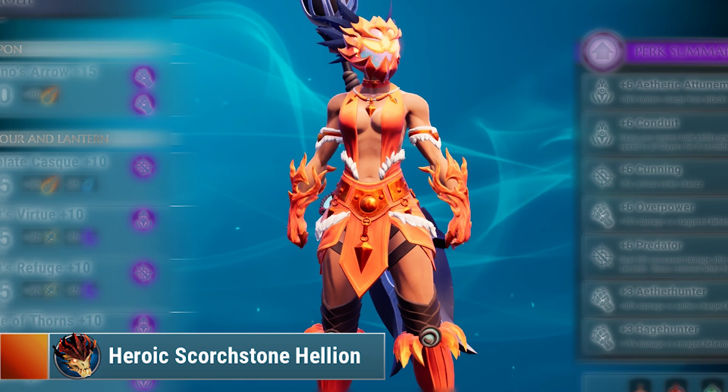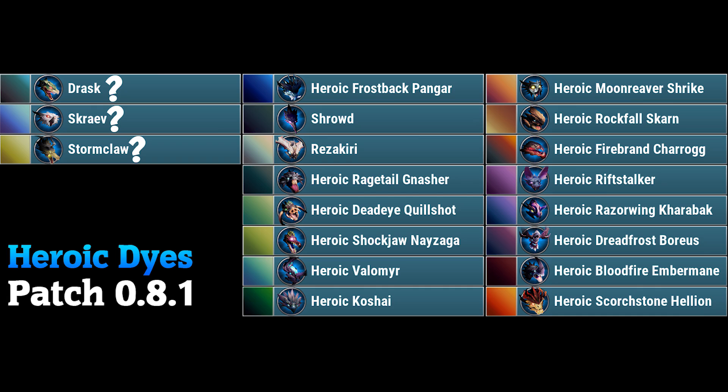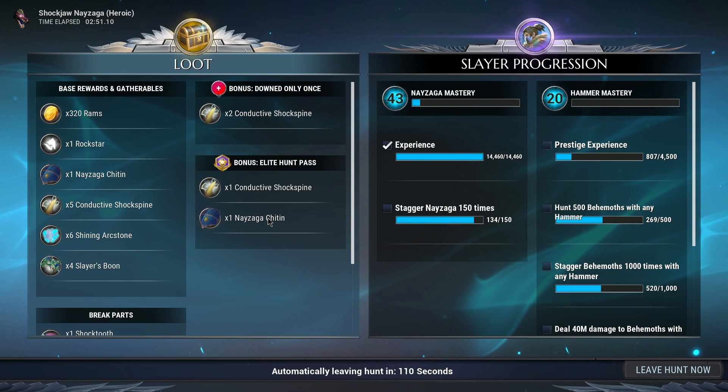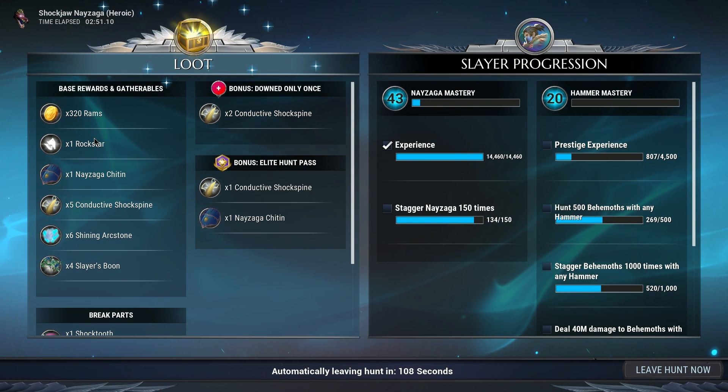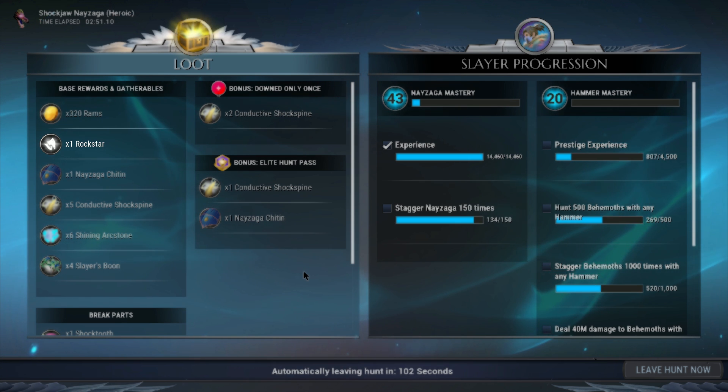Pay attention to the bottom left corner — I'll be showcasing which behemoth each dye is from and what it looks like on screen. I'll probably leave a list of the dyes in the comments below. Getting these dyes is done by fighting heroic behemoths, and each heroic behemoth drops a specific dye.